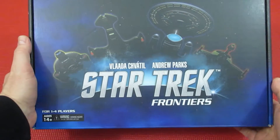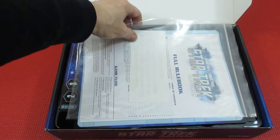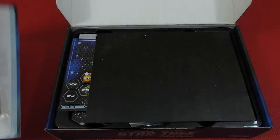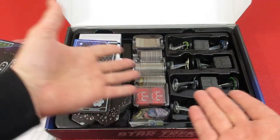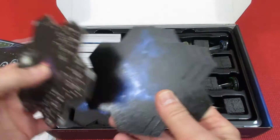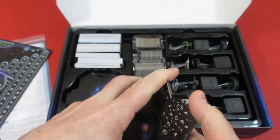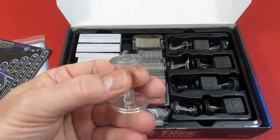Coming in at number 67 is another Star Trek game: Star Trek Frontiers. This is basically Mage Knight in the Star Trek universe in a nutshell. If you know Mage Knight, you'll know this game — there are some differences, but it's very similar. There's a ton of stuff: dice, modular hex boards with space stations and all kinds of things. It's basically a re-skinning of Mage Knight, but there's more to it.